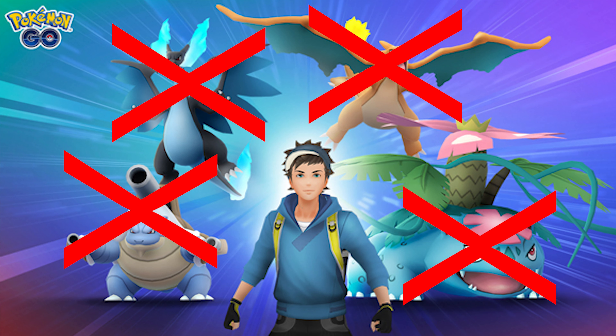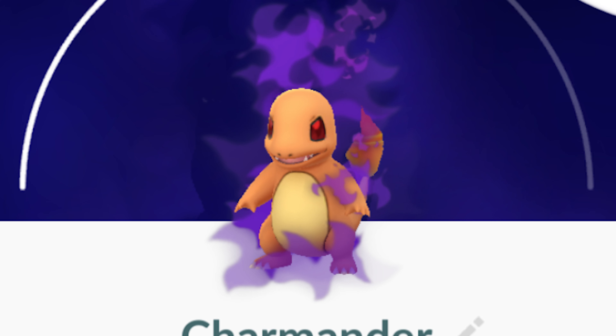Final note: Shadow Pokemon cannot Mega Evolve. So if you have a Shadow Pokemon and you want to try to Mega Evolve it, that will never work. Now that we know what Shadow Pokemon are, how do we get them? You get Shadow Pokemon from battling members of Team Go Rocket.